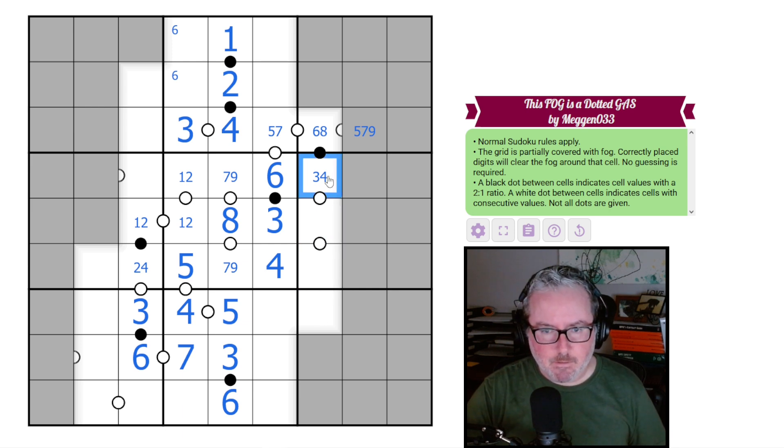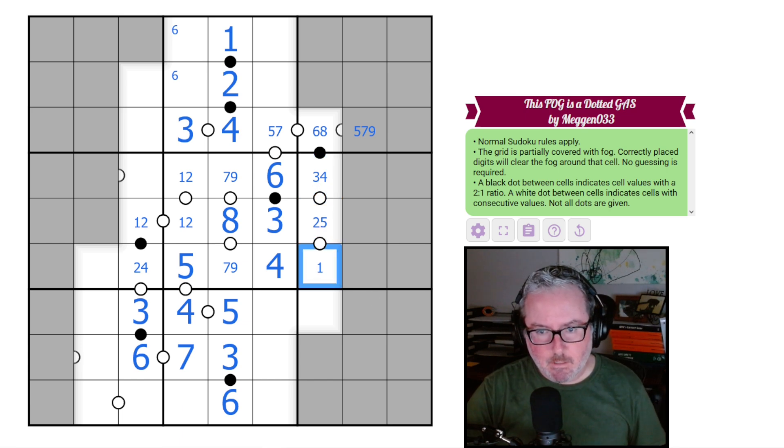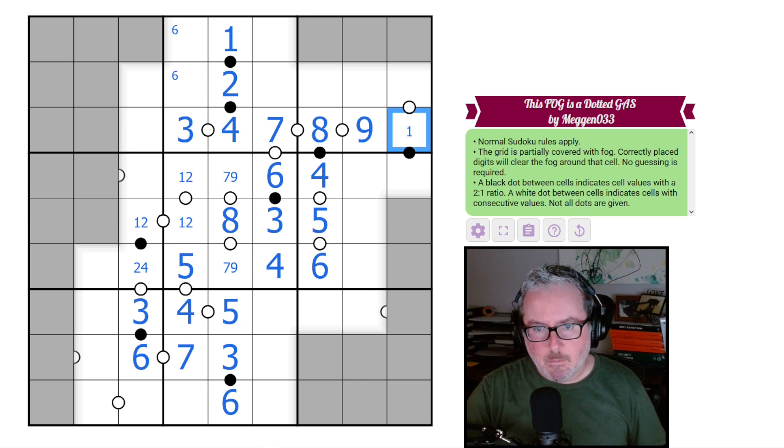Going down this side: if this is a three it could go to two or one, but can't go to four-five. If it's a four it can't go to three so it'd go to five or six. The one-two pair here tells us this is a five. If that's a five, this is a four, and this is a six. That four then tells us this is an eight, therefore this is a seven and this is a nine.